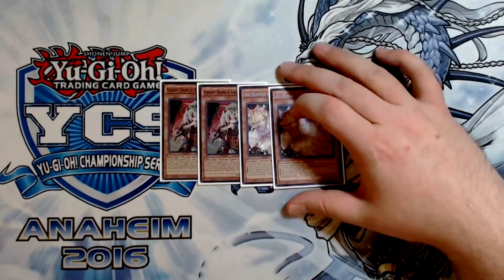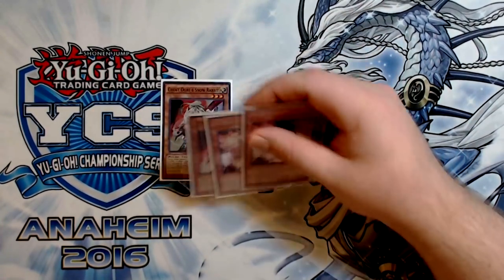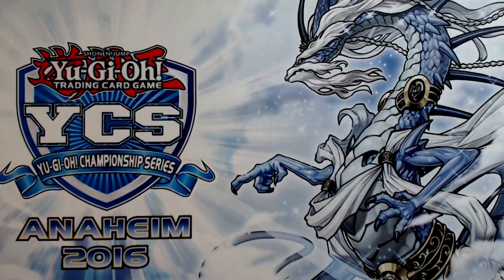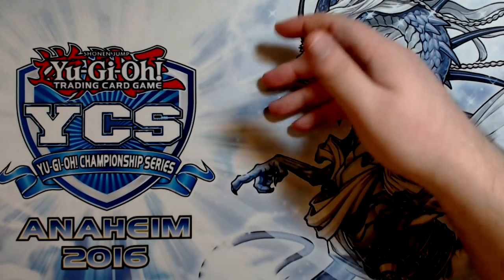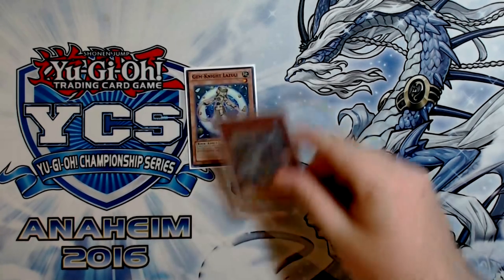The fact that these are monsters also means they're actual combo pieces rather than just power spells and power traps. You can discard them for Lee, you can summon them out of your hand off Skull Dread or Firewall if you're trying to continue a combo sequence — and all that sort of stuff.